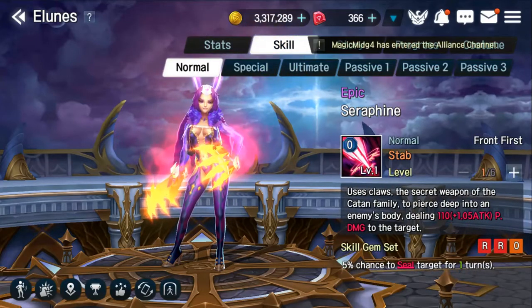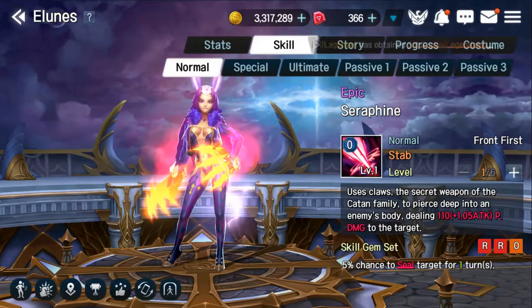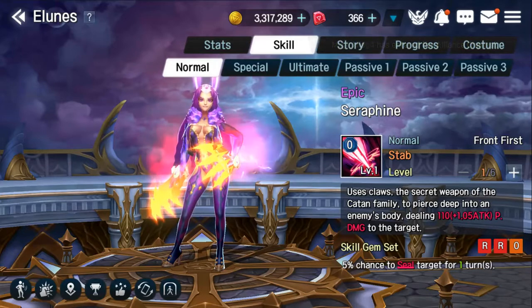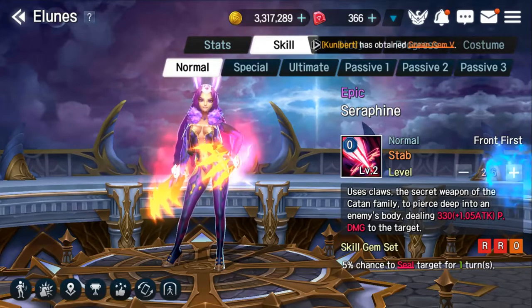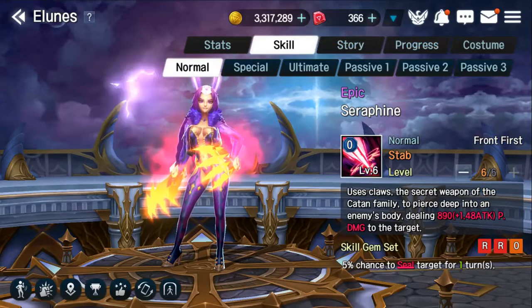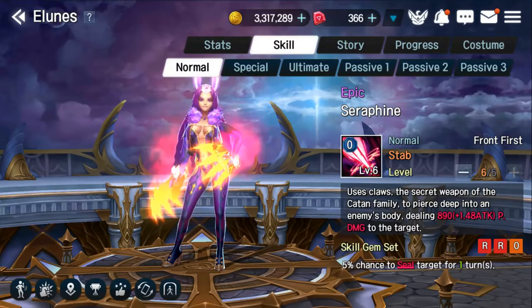Moving on to her skills. Her first skill, Stab, is very important to her, as we'll explain later when we get to the passives. This skill deals physical damage equal to 110 plus 105% of her attack. As this skill is leveled up — which I would highly recommend — it goes up to 890 plus 148% of her attack as physical damage. This skill does have a decent multiplier, so giving her as much attack as possible increases the damage significantly.